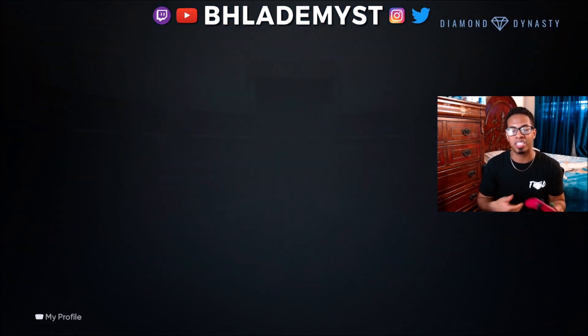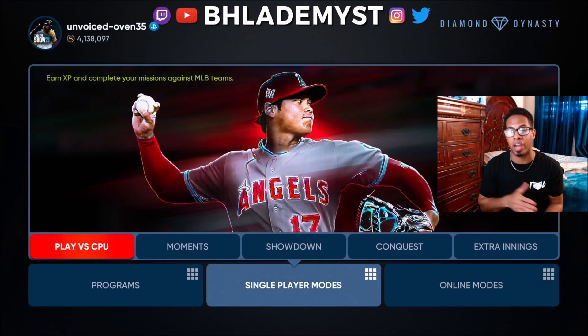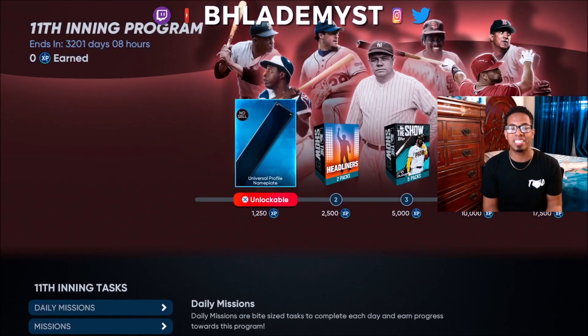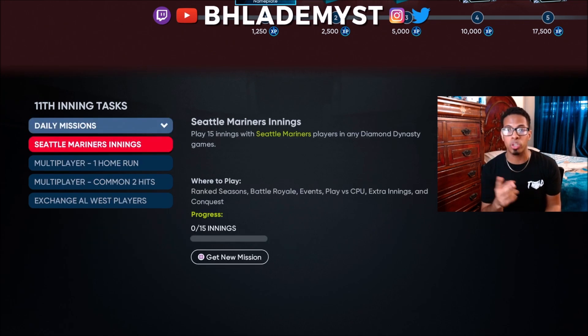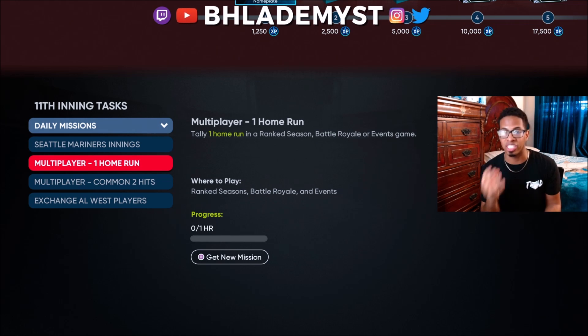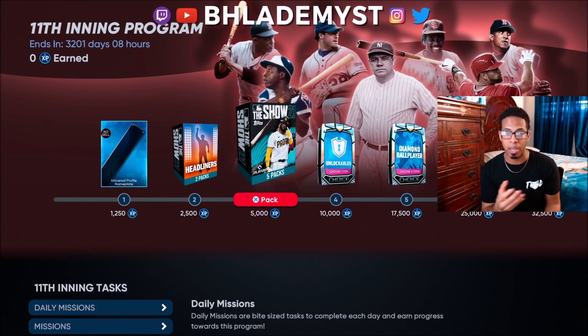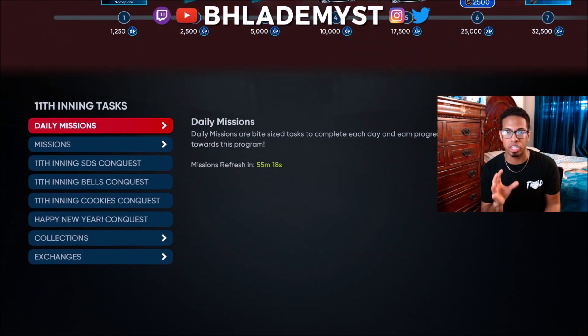After you do that, do not make the mistake of entering Diamond Dynasty and instantly jumping into single player or online modes. I would highly suggest getting a notepad on your phone, a notebook, or an Excel sheet on your computer. Jump into the inning program — inside it you will see daily missions, which refresh every 24 hours or upon completion. These missions are essential to leveling up during the first couple of days, so write them down and complete them as soon as possible to unlock rewards.